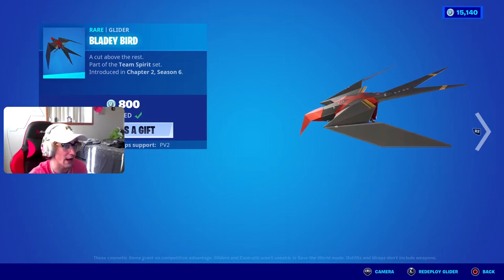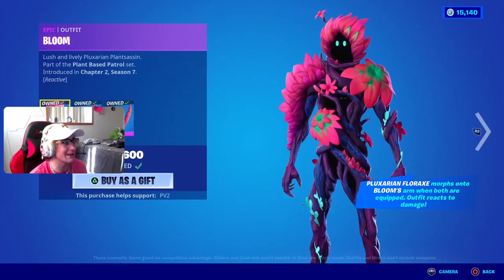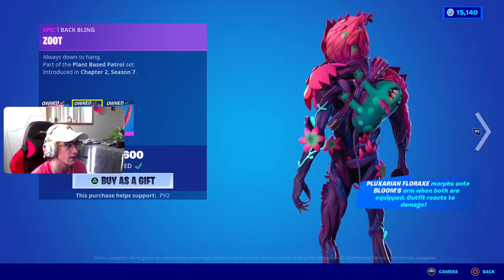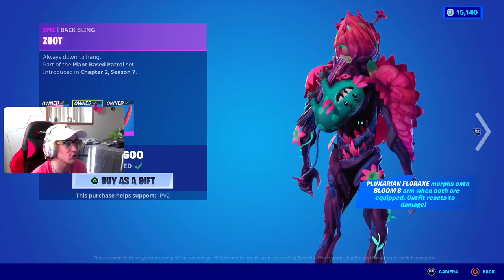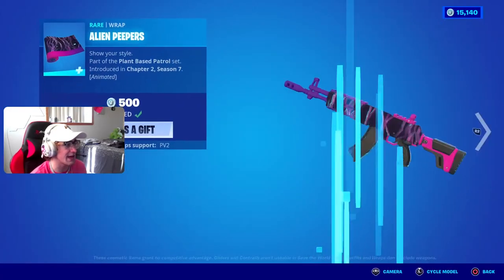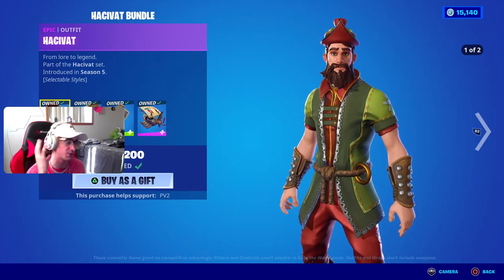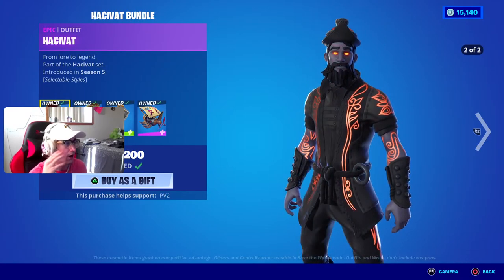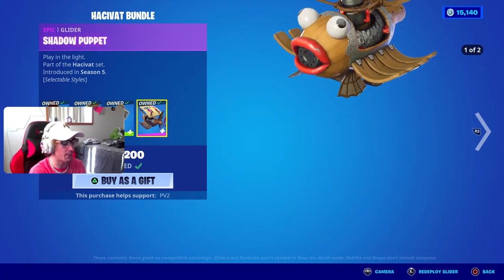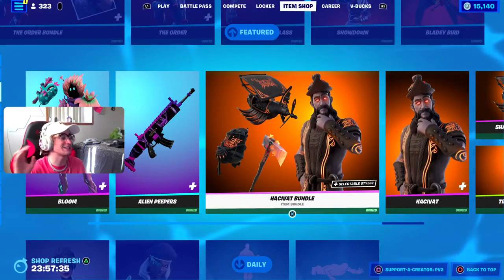We also got the Bloom skin back in the Fortnite item shop with the Zoot back bling — he's literally sitting there upside down, are they going to cook him? The Fluxarian Florax pickaxe is also here, the Alien Peepers wrap is also here, the Hawk About bundle is here with two styles including the burning style which is really cool, the Crafted Carrier, the Tree Splitter, and the Shadow Puppet glider.